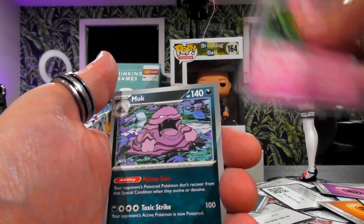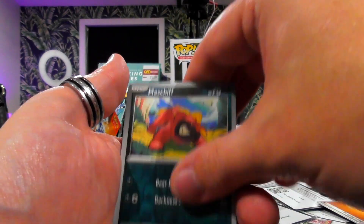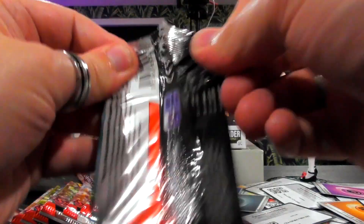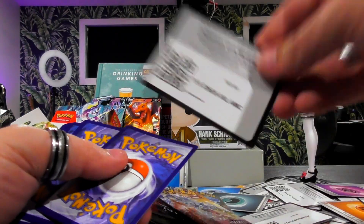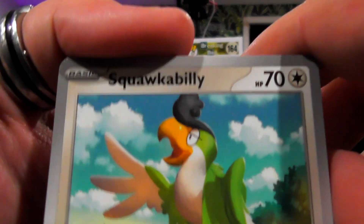Forretress looking kind of sexy, Muk looking good. Maschiff looking cool. Rolycoly. And another Miraidon. Man, I was really hoping there was going to be a really swish one. Oh — then you did not see that, I'm so sorry. But you definitely saw it now.